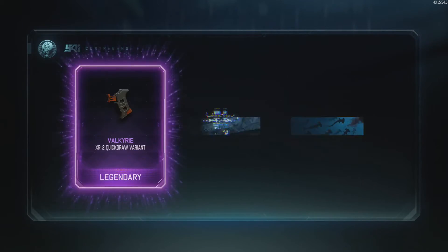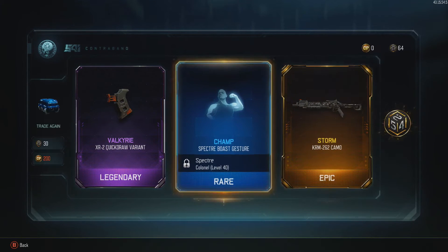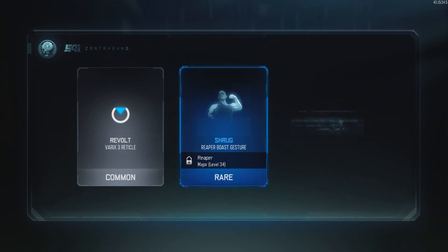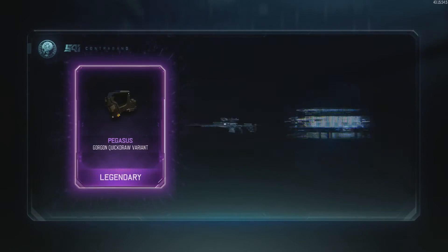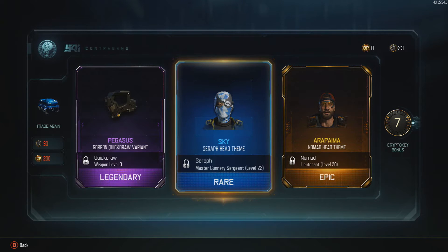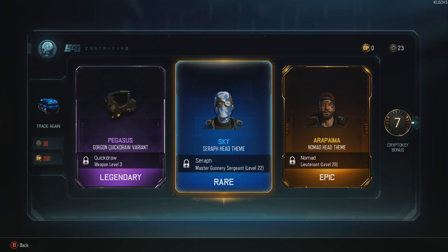Three to go, three to go. Storm on the KRM! I love Storm — Storm is such a good camo. Also, you can get extra crypto keys for each supply drop, so if you get some more crypto keys you can open a few more. Got some Nomad headgear and some Seraph headgear. That's actually pretty decent.